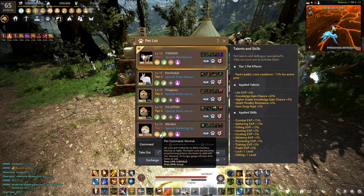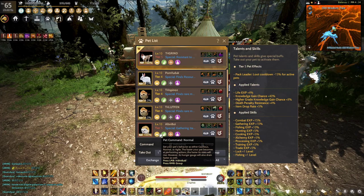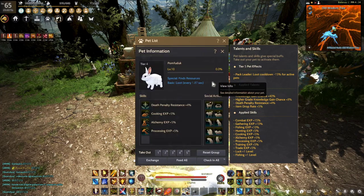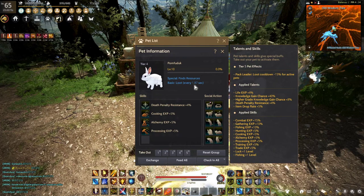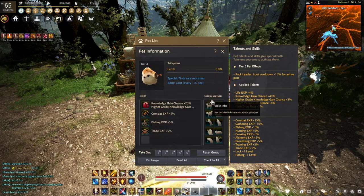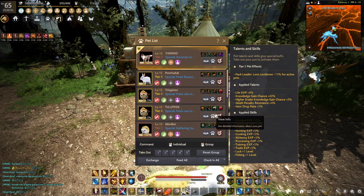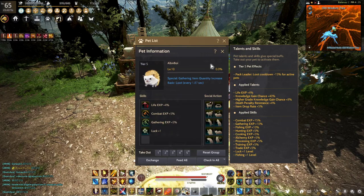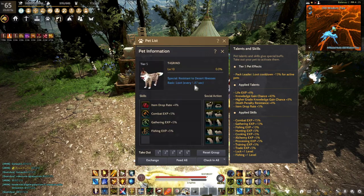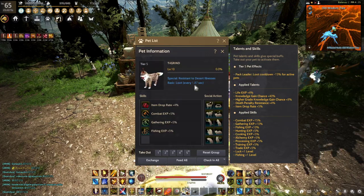The alpha pet's talents gain one additional level — for example, combat experience goes from four percent to five percent, or HP from 100 to 125. But do not forget that special skills such as fishing cooldown reduction, gathering amount increase, and others are not affected by this increase effect.